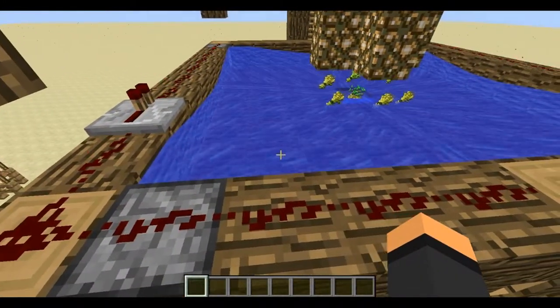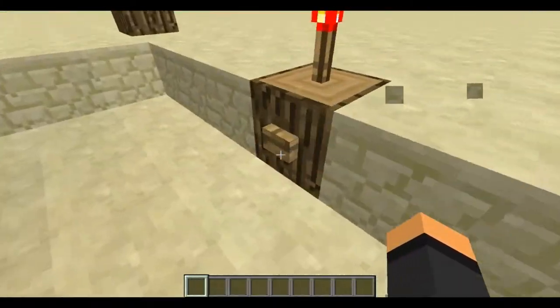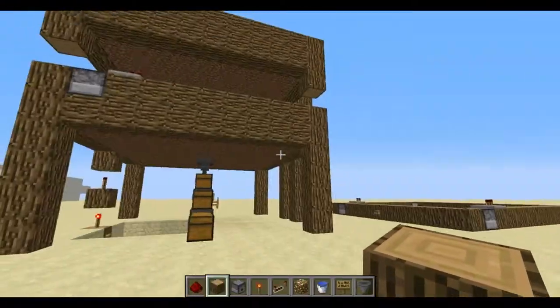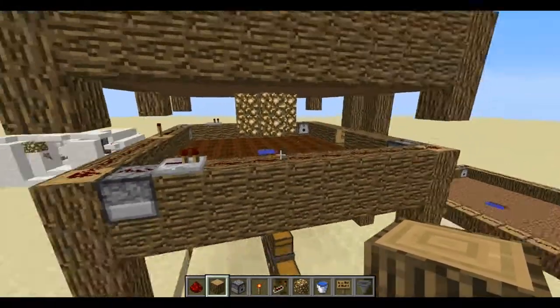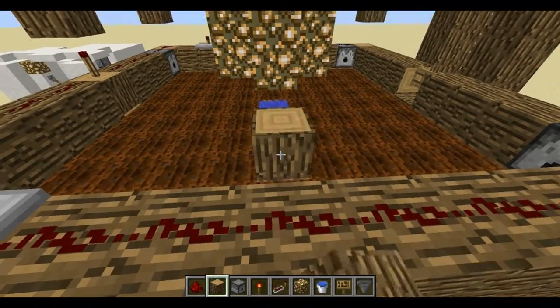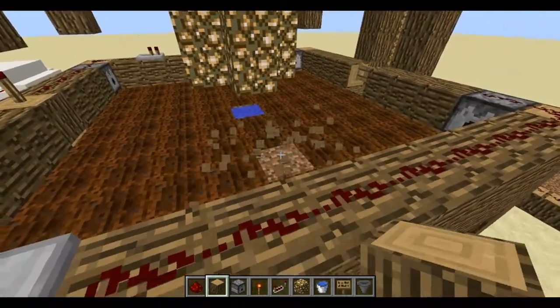So now let's show how to build it. I'm just going to show you how to build one floor and you pretty much repeat the process every single time going up. You have to make sure that between each level there are three blocks of space, or it's not going to work correctly.